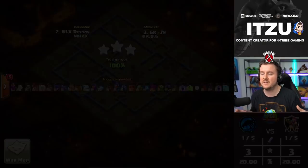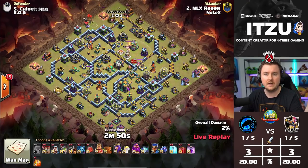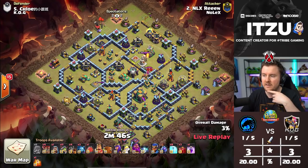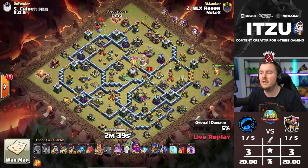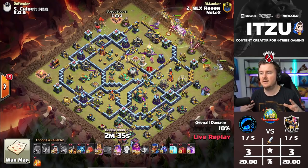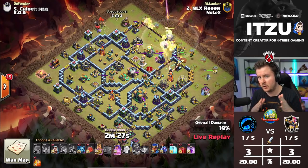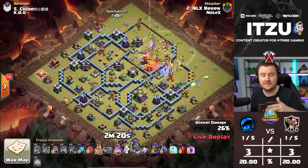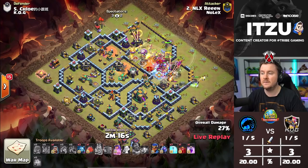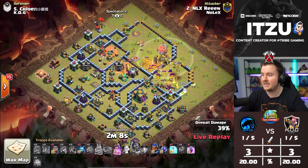Now we have Rean coming in, using the Inferno Dragon and Dragon Rider combination — a strategy I posted a couple of days ago on YouTube. The big benefit over regular Dragons is that Inferno Dragons can be spread wider, which works better for their beam mechanic. Regular Dragons are more efficient when compact together. With Inferno Dragons spread further apart, it's totally fine. So if you want to just spam them in, Inferno Dragons with Dragon Riders are better due to that wider spread.